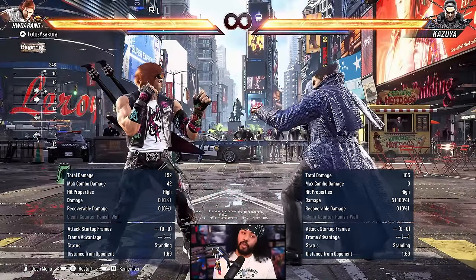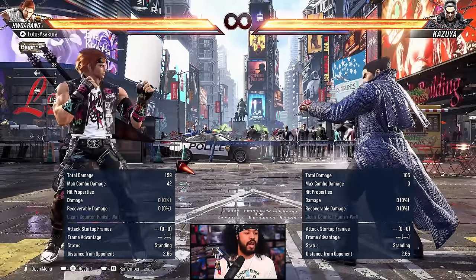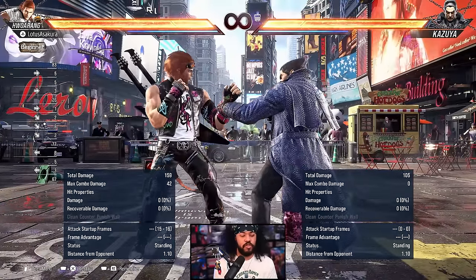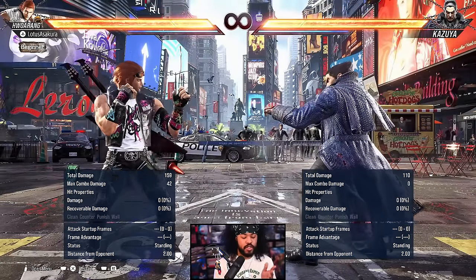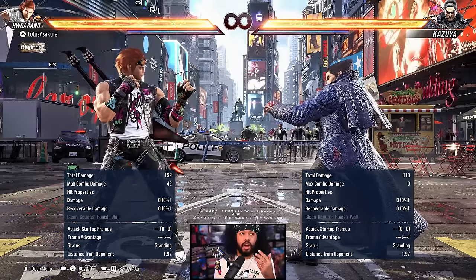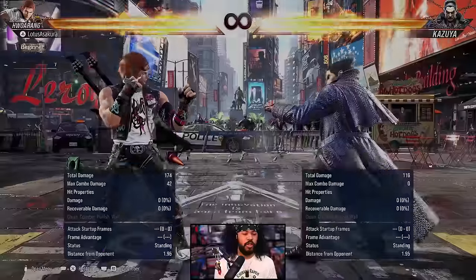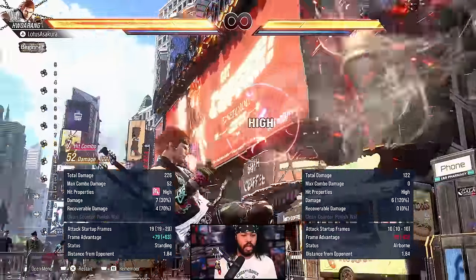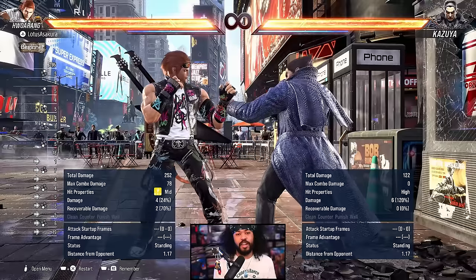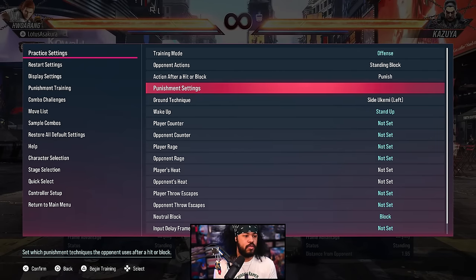After I get them to block that jab, my favorite follow-up with Huarang is down 4,2. It's a safe-on-block launcher and it's 15 frames. Lots of characters have 15-frame launchers, many of them also down 4,2. Even when Kazi does his fastest attack, the worst case is that we trade — and when we trade he gets launched. We still convert into a full combo. 78 damage off of a frame trap, and obviously that varies by character and stage.